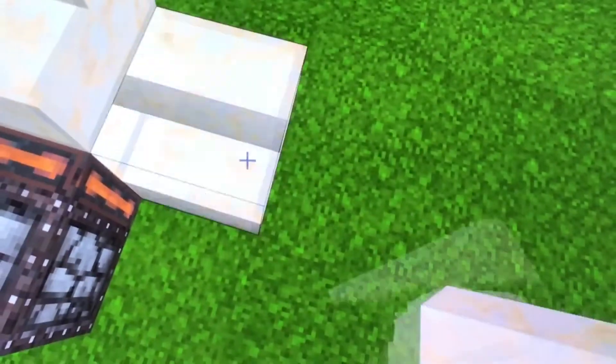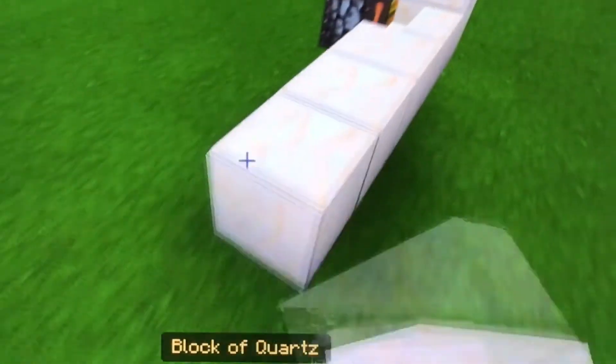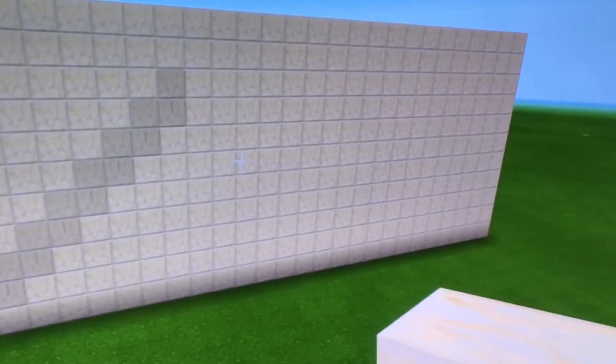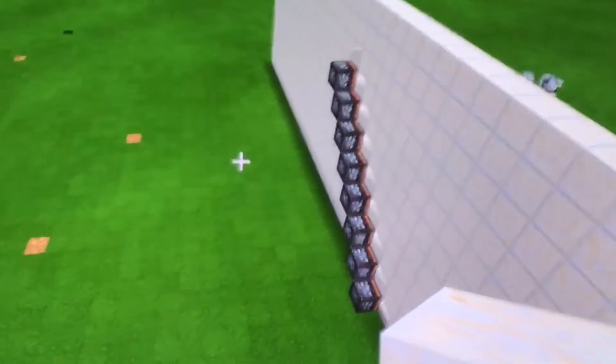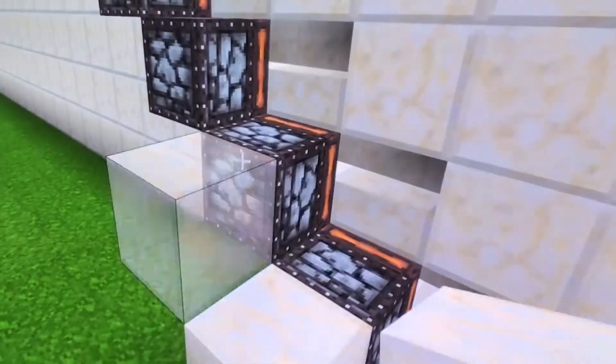Now you just surround this with blocks to make a giant wall. Now it's time for the redstone — the fun part. You have to place blocks against these pistons.